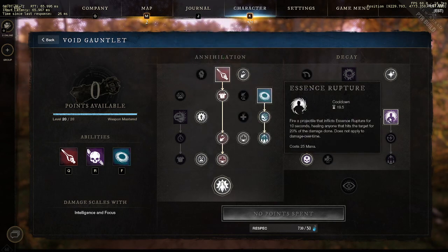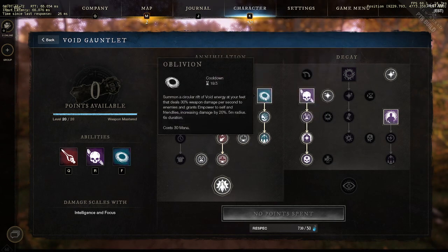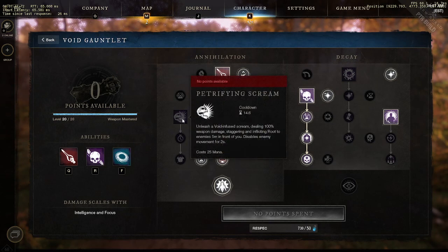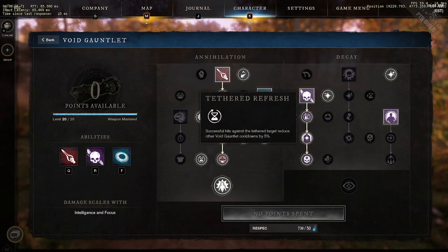The abilities in the void gauntlet are expensive — as you can see: 25 mana, 20 mana, 25 mana, 30 mana, 20 mana, and 25 mana. So if you have another mage weapon on your front bar and you're anything less than around 70 focus, you're going to be gassed before you even enter the fight. That presents its own issue, and so the cooldown reduction is kind of useless because you're going to run out of mana really quickly.